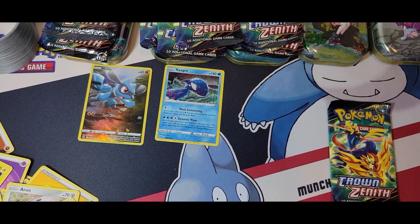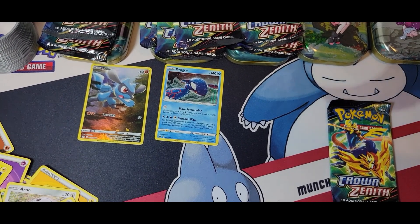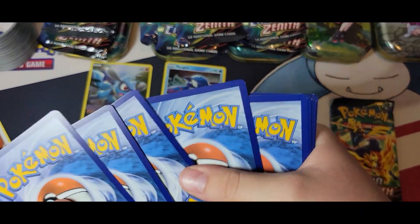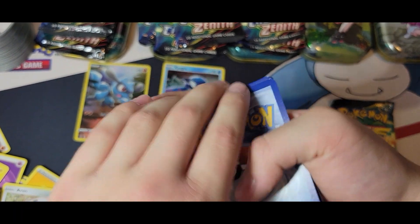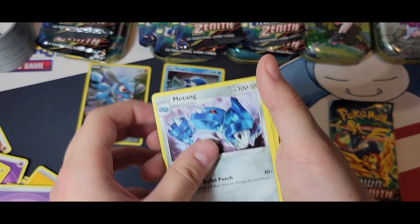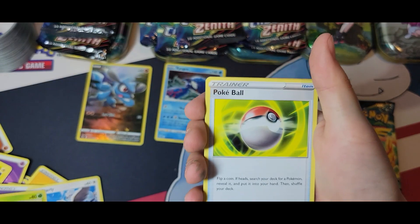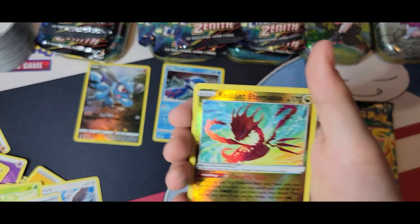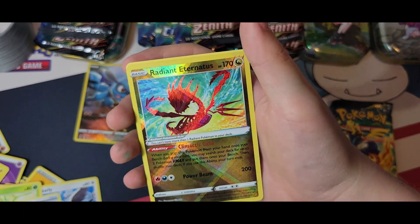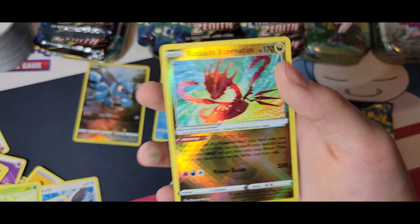Stop trying to copy what I say — you did this in the last Crown Zenith opening. We got the Soul Rock, Trekking Shoes, Tangela, Aaron, Riolu, Starly, Scyther, Pokéball. Oh, we got a Radiant — we got a Radiant Charizard! That is nice — that is a really rare card. That's one of the rarest Radiants in the set.